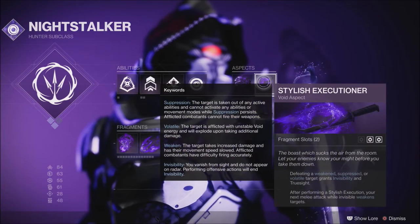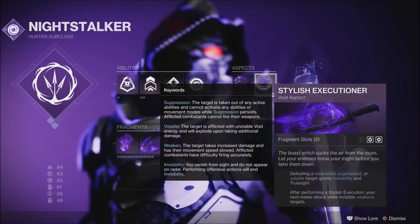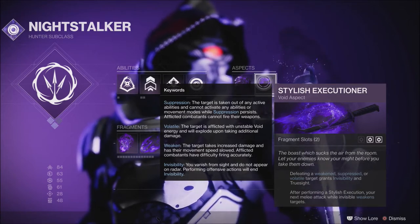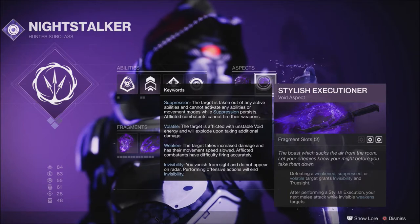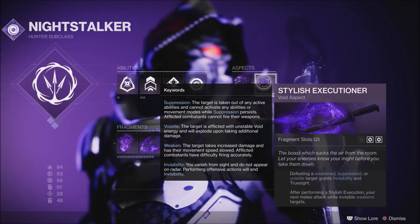I'm also running Stylish Executioner. Stylish Executioner gives you: defeating a weakened, suppressed, or volatile target grants invisibility and truesight. Your truesight makes all the enemies around you glow red so you know exactly where they're located and can position yourself to get into another fight quickly. After performing a Stylish Execution, your next melee attack while invisible weakens targets — very handy.